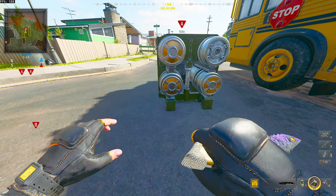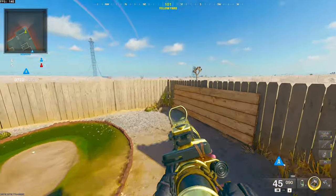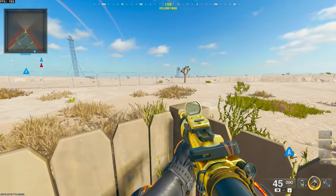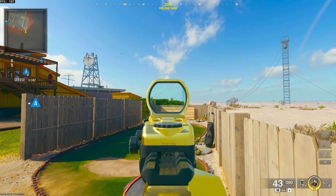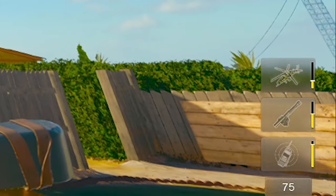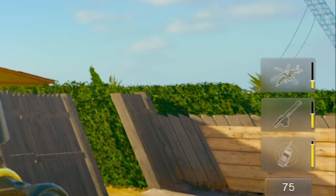And finally, best for last — plant as far back as you can on this spot here, and this is the return of a classic spot, if you know you know. Wedge yourself into this corner and pay attention to these hedges. Line up your scorestreak panels as I'm doing here — pause the video if you need to — and then just throw when you know the enemy is defusing.